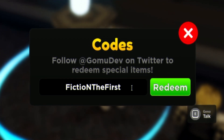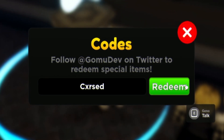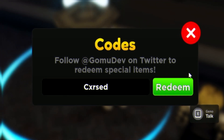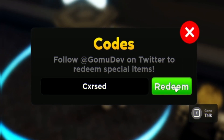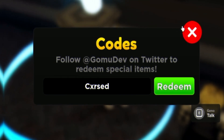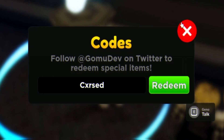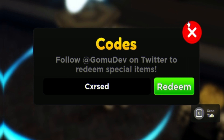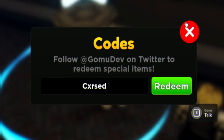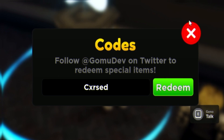Next is the code CXRSED. Keep in mind that if you're watching later in the month, some codes may have expired — especially update codes. Youtuber codes tend to stay active throughout the game. If codes are expired, subscribe with the notification bell so you catch new code videos. You can also find the full up-to-date working code list at rblxcodes.com, where expired codes are removed and new ones are added.